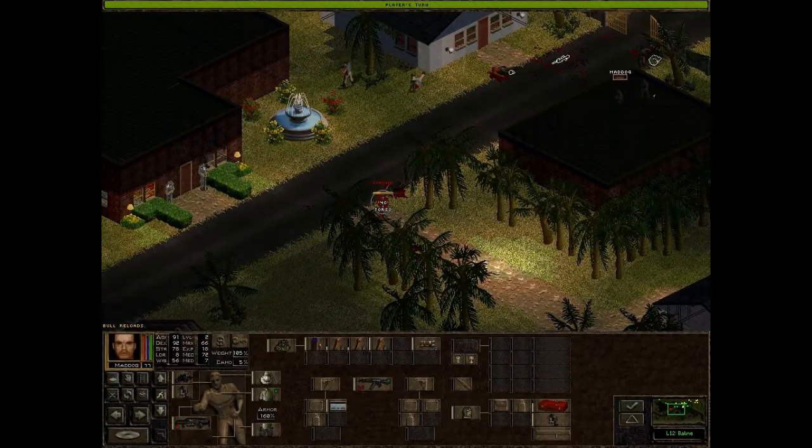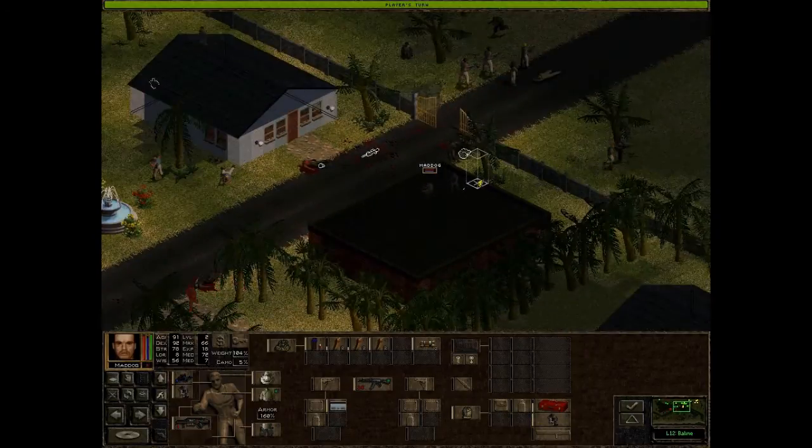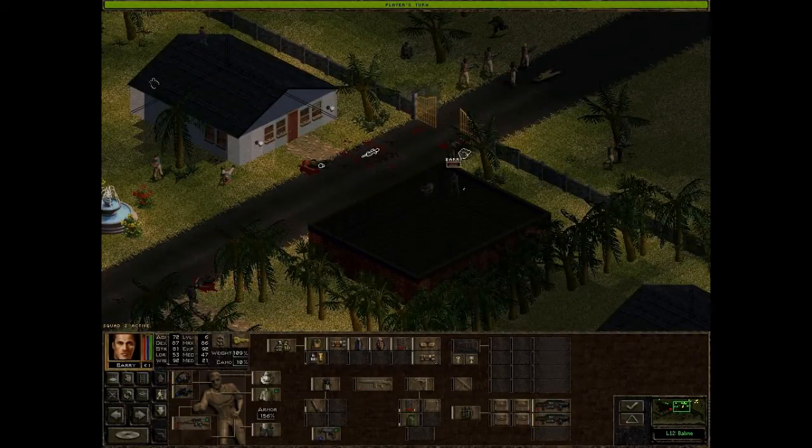50% chance to hit — go for it. Fingerprint ID acquired. One for two. Missed both. 25% chance of that happening.